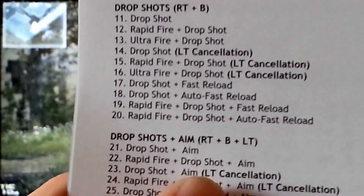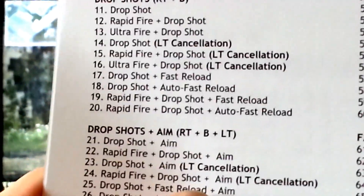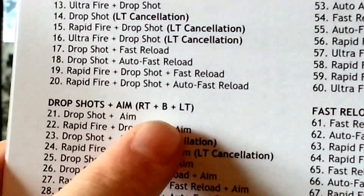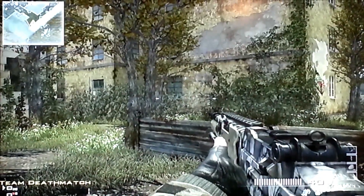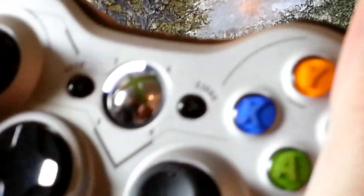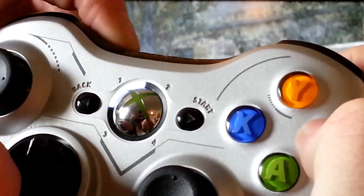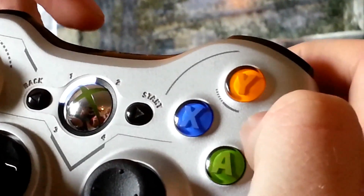Now we're going to show you guys the drop shot, aim, and rapid fire with left trigger cancellation. So this will be hold down right trigger, left trigger, and B, and hit the sync button four times. So right trigger, left trigger, B, 1, 2, 3, 4. It'll blink two times slow and four times fast to show mode 24.